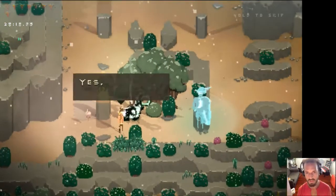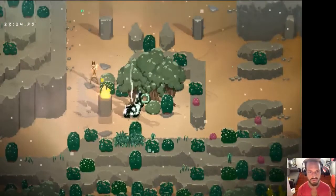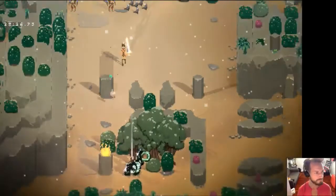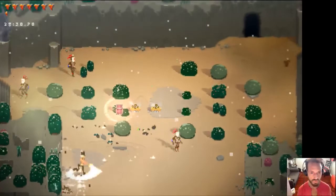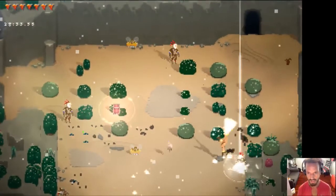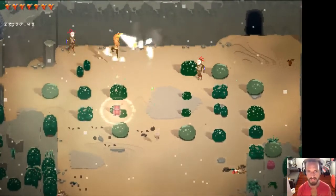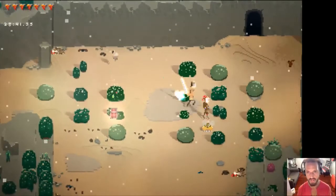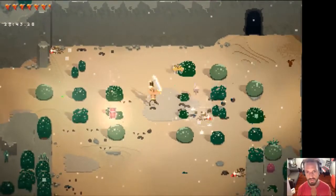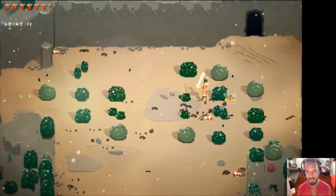Hold on, I need more diamonds — I've got 243, I need like seven more diamonds. Of course the same thing applies to the story — you may get some of the story on one run and some of it on another, depending on where you go in the world. There's five diamonds, we need two more — come on.